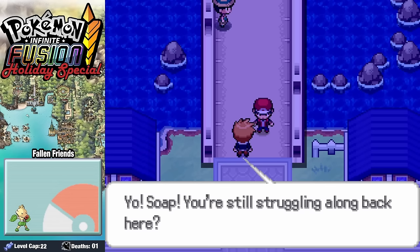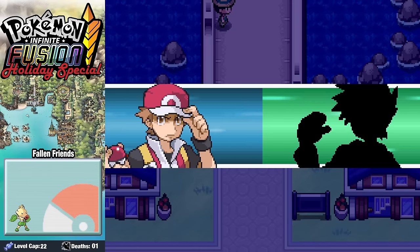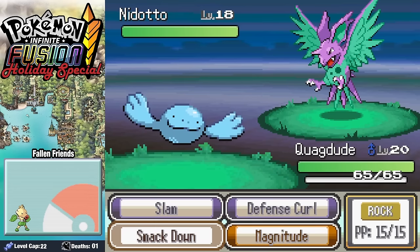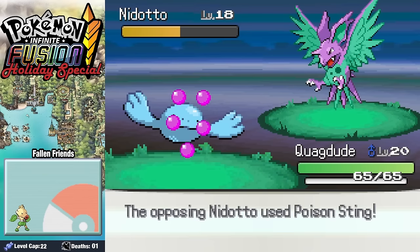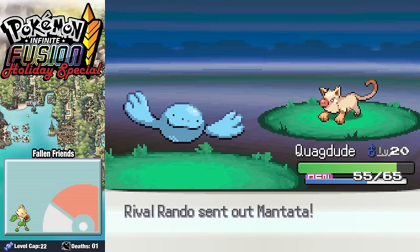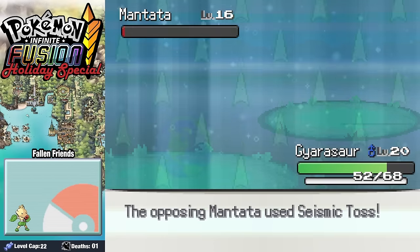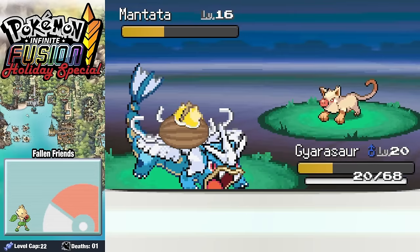We can see a small dark aura around Rando, draining his Christmas spirit. 'Bah humbug!' he says. Nyoto comes in up against our Quagdude, and after two Smackdowns we take him down while taking only minimal damage — though we do get poisoned. When Mantatta comes in, I swap into Garisaur forgetting I'm not Rock anymore, as he uses Seismic Toss. After a handful of exchanges and Rando healing up, we're able to take it down pretty quickly.